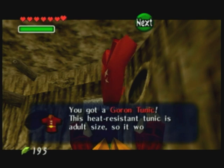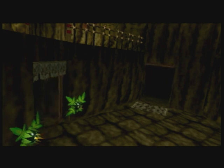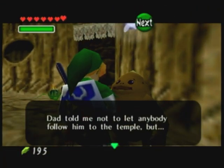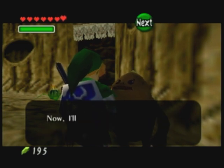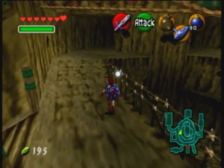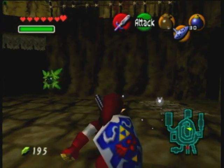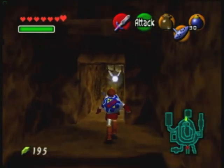We got a Goron Tunic. This heat-resistant tunic is adult-sized so it won't fit a kid. Let's equip the Goron Tunic — it turns us red and makes us resistant to heat. The shopkeeper has nothing unique to offer. So let's go to Darunia's room; we have to try to move the statue in here. The context button says Grab, so grab and then pull it back.